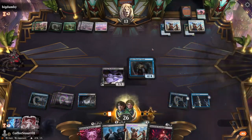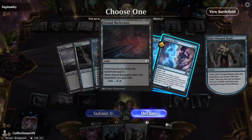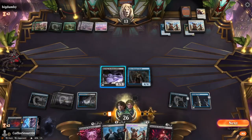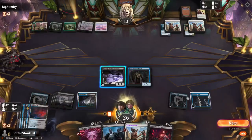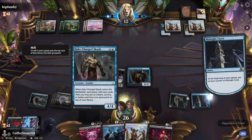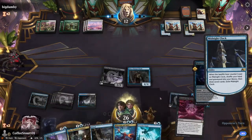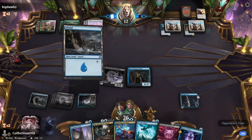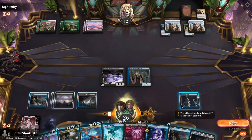We're going to scab. It doesn't matter, because we're going to be putting this all into our library here in a second. We'll get a damage off and we got a scab, so he's nice and big — a 4/4 body. There's our new hand. Only one mana — I want to mulligan. One, two, three, four, five, six.